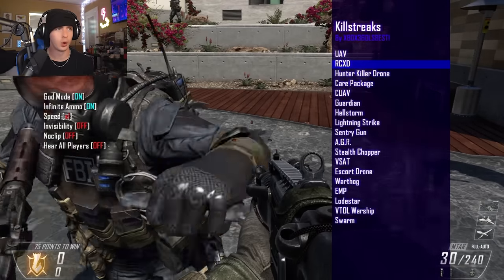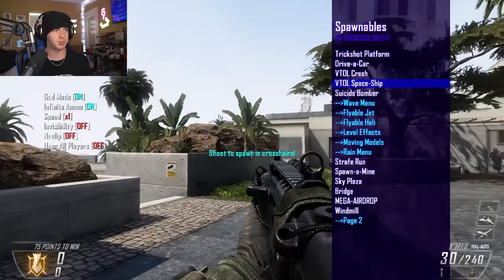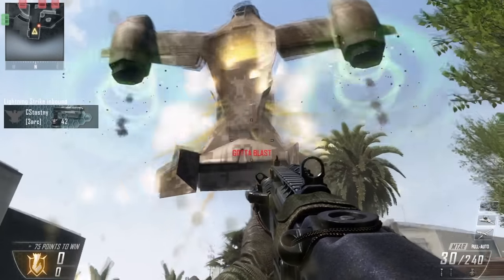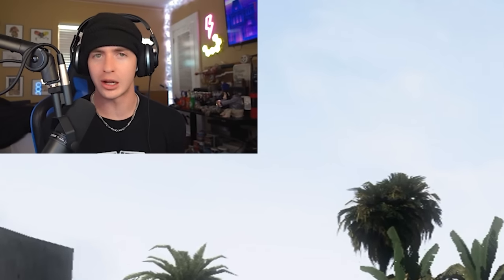Besides that, you can give yourself whatever scorestreak you want. This is outside of Raid by the way. A VTOL spaceship — shoot to spawn in crosshairs, shoot to launch. So if you ever want to launch a spaceship in Call of Duty, that is the way to do it.